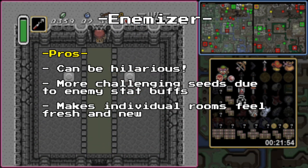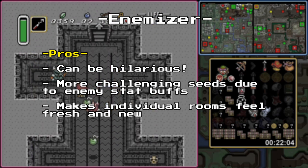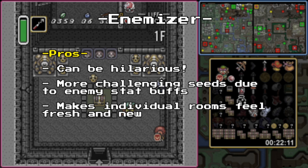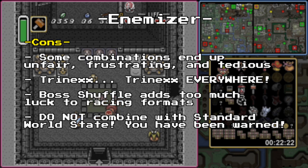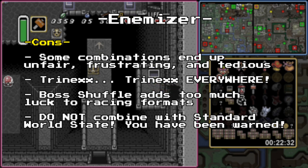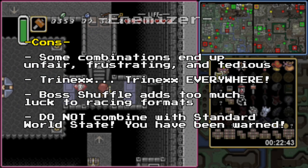So the pros and cons of Animizer: for the pros, Animizer's good for a laugh if you're in a mood for its particular brand of ridiculous. It can also make for a more challenging seed when you mess about with the enemy damage settings. Animizer's also a perfect fit if you're getting tired of the same old muscle memory from room to room, because the different enemy layouts force you to do different things. For the cons, many settings combinations can feel unfair, frustrating, or straight-up tedious. Trinex everywhere! It is also laughable in a race format due to the aforementioned Trinex everywhere, amongst other things. And do NOT combine Animizer with a standard world state, or you will most likely be having yourself a bad time.